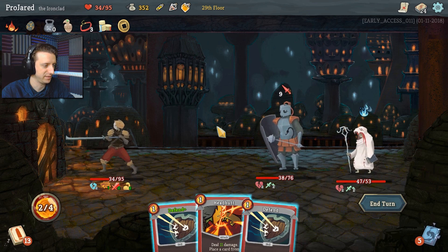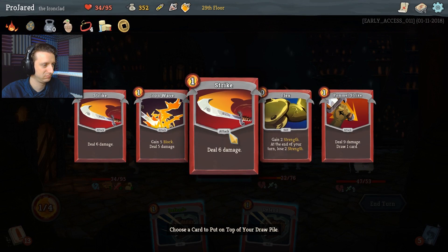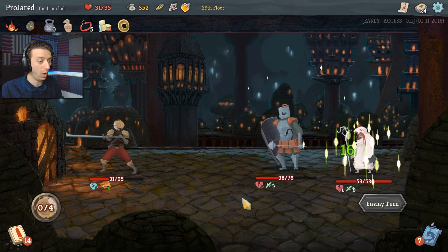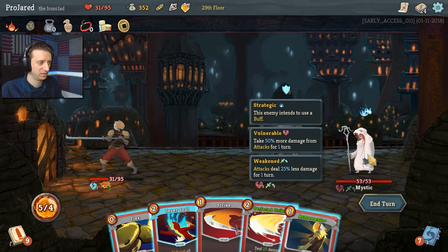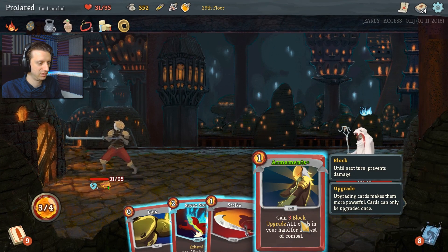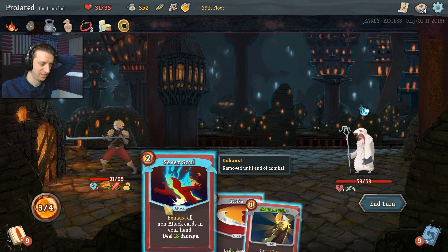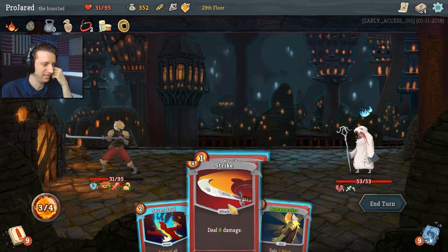I can defend up and stop all the damage, or I can headbutt him for 11. Headbutt him — because I want back another Flex, and then I'll defend for six. Only three damage. Oh, you heal! He's going to block next turn. Perfect Strike — hits for 40. Goodbye. Strength Up! Let's see — this will hit for eight, whereas this just gives me three block. So we're going to go Strike, and then Sever My Soul — it exiles that card but allows me to hit him hard.